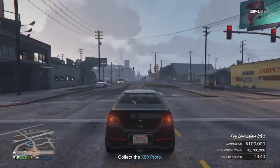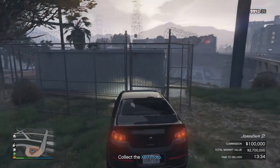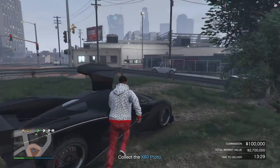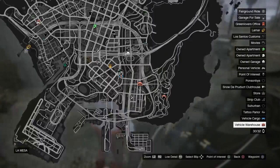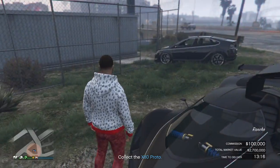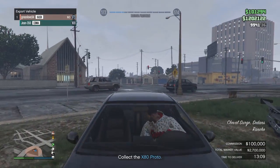What's up, today we have another YouTube video about getting the full hundred percent commission. I do this every single time. For this demonstration I'm using the x80 proto, the hundred thousand dollar vehicle, and I'm using the vehicle warehouse at La Mesa, the cheapest one basically. You'll need a cargo bob.